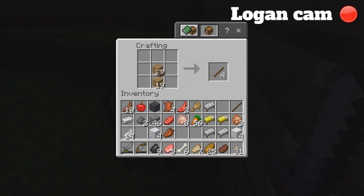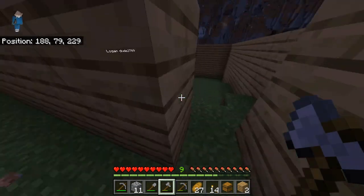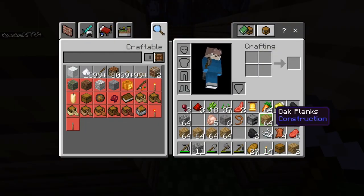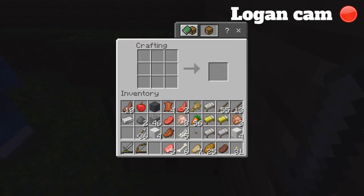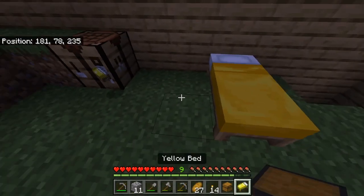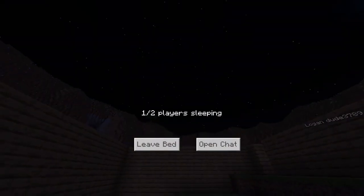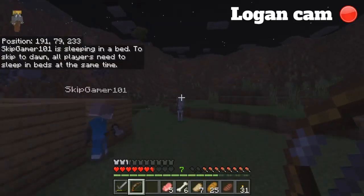I gotta chop down a whole bunch of trees and then plant them. I got a nice button just in case we need it for something. Grabbing some arrows — 36 arrows now — and I have some feathers to spare. I just gave you four whole heads. Sleep! People need help — I'll protect you, Skip Everything.